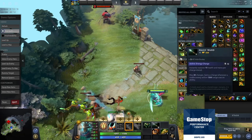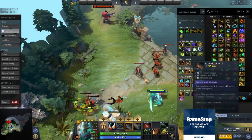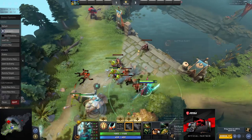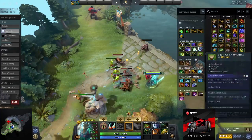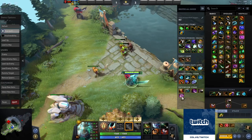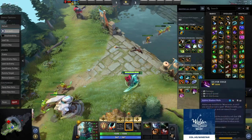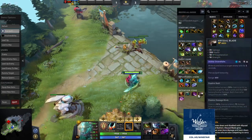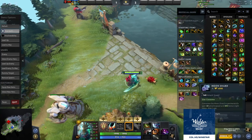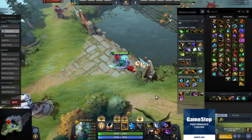With double Wraith Band — Treads, Wraith Band, Wand — in any particular order. So probably Wand, Wraith Band into Treads. Then Battle Fury, then Manta. Treads, Battle Fury, Manta. Basher into Shadow Blade, into Abyssal, into Silver Edge, into Butterfly or Scythe or Axe. That would probably be my build every single game.